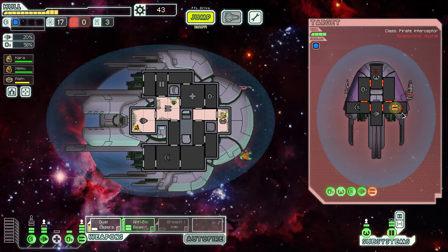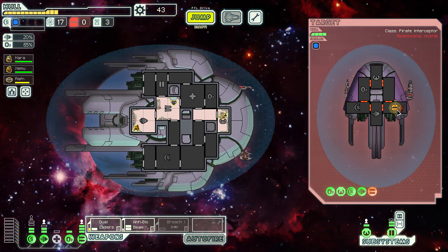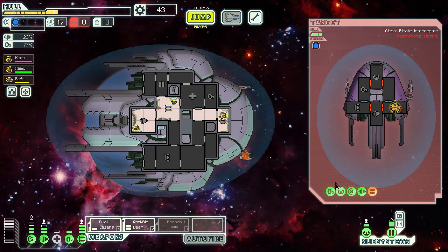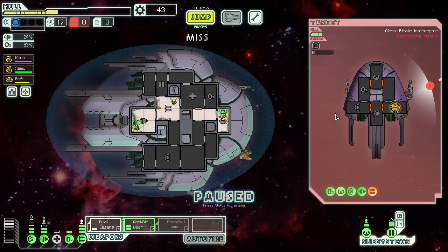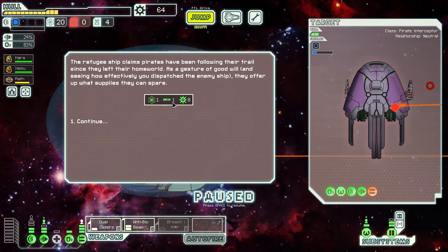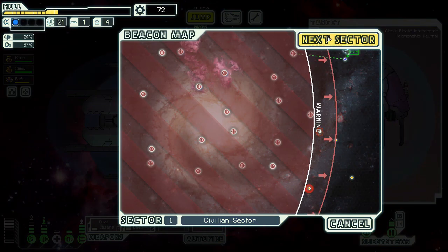Anti-Biobeam is ready — we only need one hit to get their shields down, then we use the Anti-Biobeam. One crew member dead — nice, that means their evasion is going to be nice and low. One more shot hopefully will be enough to kill the remaining crew member. Just need to get their shields down. Our weapons guy is leveled up and we get the crew kill — nice. The pirate ship, now empty of life forms, provides easy salvage: three fuel, one drone part, 21 scrap. Still no missiles, but we did get a missile from the refugees, plus one fuel and eight scrap. We need to find a store pretty urgently.